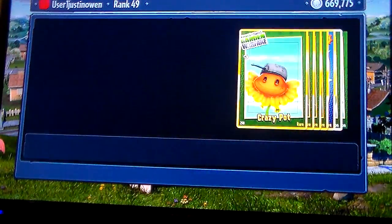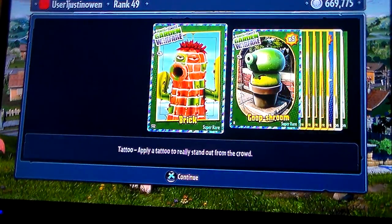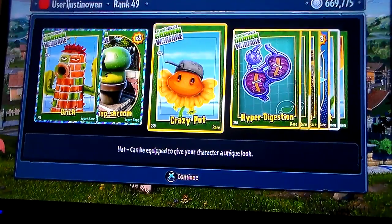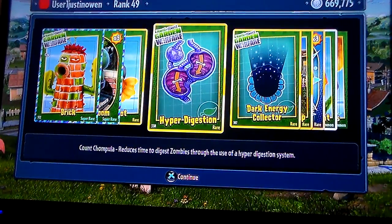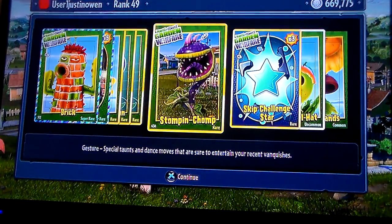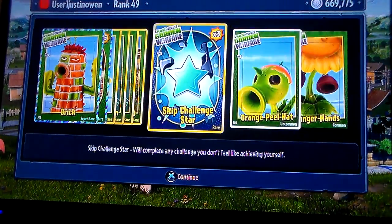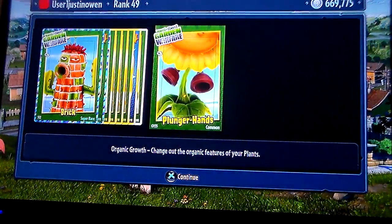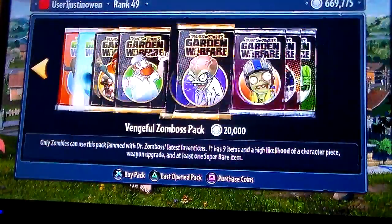I saw something good — maybe two. The brick arm definitely, the GTOM, the crazy pot, hyper dike, the dark energy collector, stomp and chomp, skip challenge star, the orange peel hat, and the plunger hat plants.